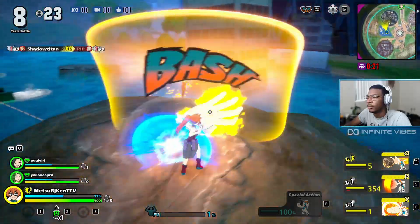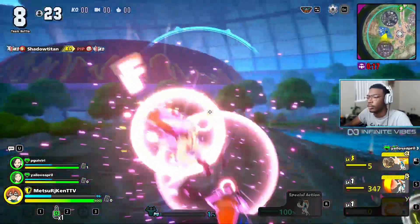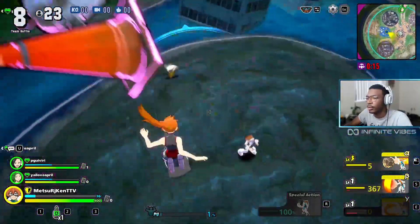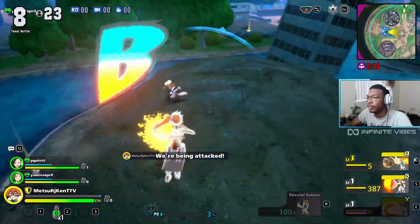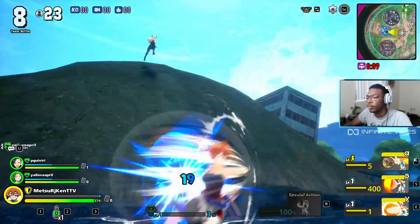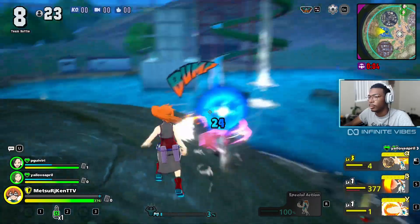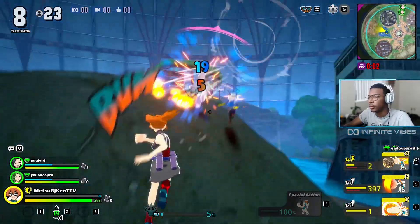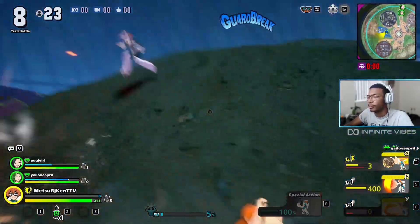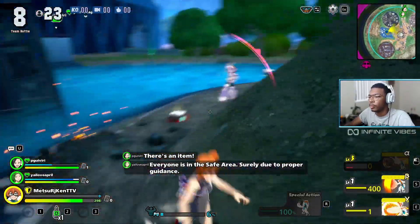Moving on to combat, we're going to first talk about something that's extremely important when it comes to Kendo and handling combat: understanding the neutral. Understanding the neutral is understanding how to exactly use her shield when people are either pressing you or even running away, and how you are able to press others while using her shield. A lot of people don't know what to do when people are running at you while you have the shield up, because you don't feel like you are able to do anything.